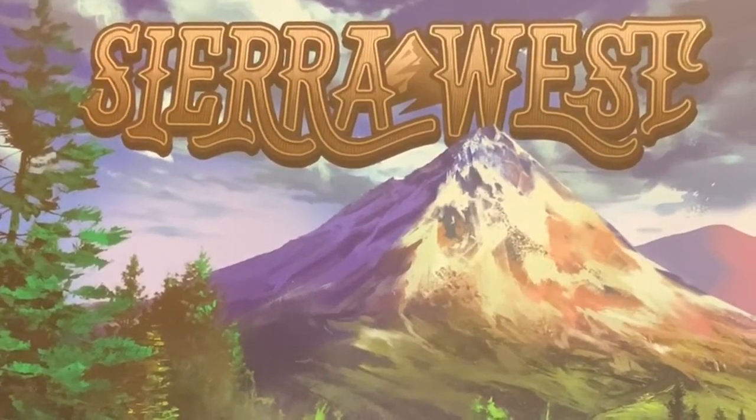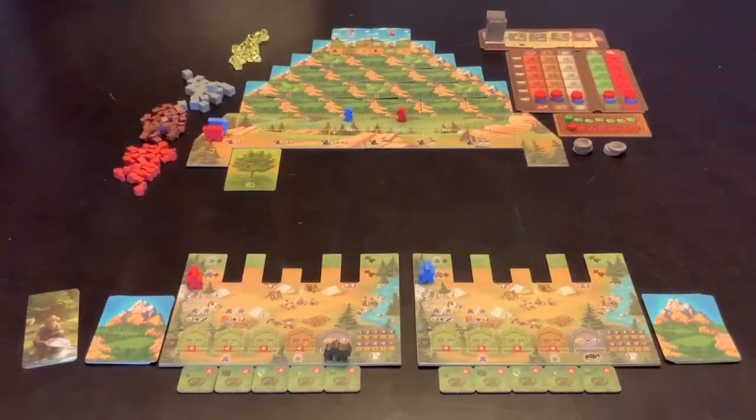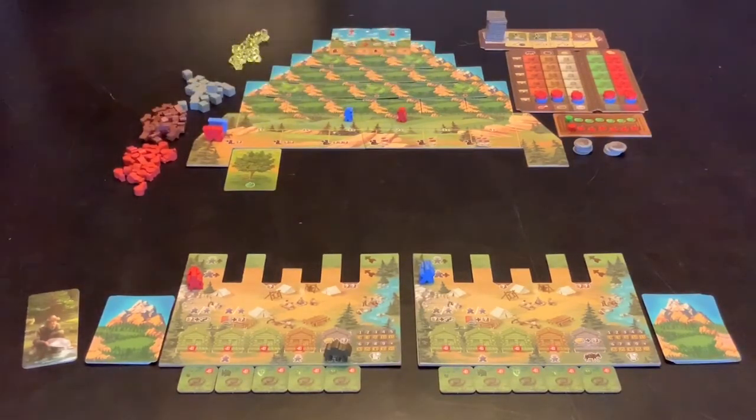Hi, welcome to the Gainsplainer. I'm Geoff the Gainsplainer and today I'm Gainsplaining Sierra West. Sierra West has four different modes. I am just going to do the explanation for Apple Hill, which is mode one. This is the one they use to teach the game, so that's the one I'm going to use to teach the game. The other three modes are Boats and Banjos, Gold Rush, or Outlaws and Outposts. They have their own decks of cards, plus some other stuff, but this is set up for Apple Hill.